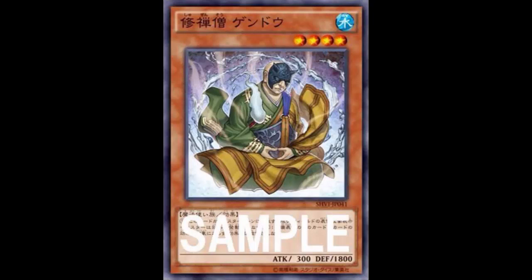This is Gendo the Ascetic Monk. He is a water spellcaster level 4 with 300 attack but 1800 defense, so at least he has a big defense stat. His effect reads: face-up attack position monsters on the field cannot activate their effects. This defense position monster cannot be targeted or destroyed by card effects.